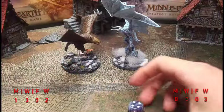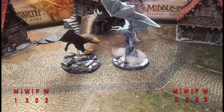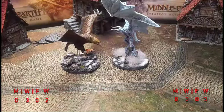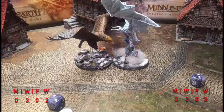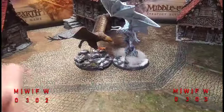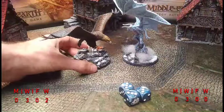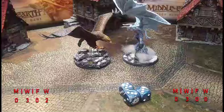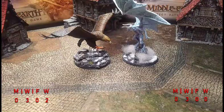Priority goes to Gwaihir — Gulhavar lets him have it as he has no might to counter. Gwaihir is down to his last might, so he charges. Three dice to three dice. Gwaihir gets a six, takes the win. Needing threes — three wounds come in. Gulhavar takes it again — that's two out of three rounds for Gwaihir. We're going to do one more for the sake of it, even though Gwaihir has already clinched the best of three.